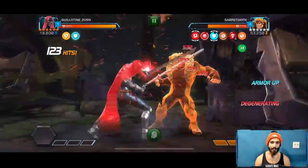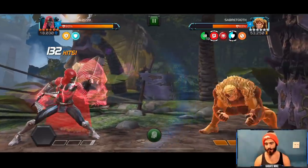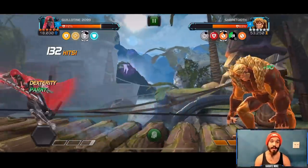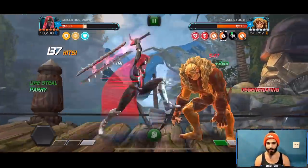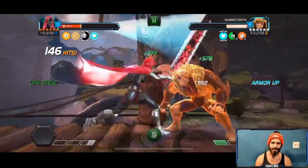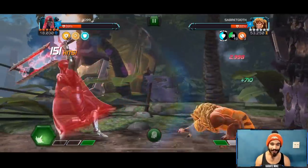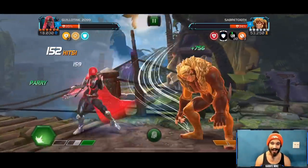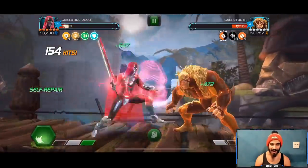Guillotine is so good for this fight for so many reasons. First, she completely shuts off the regeneration, which is a huge factor with this guy. The lifesteal is great too because whether it's no-retreat or block damage, you're going to be taking some passive damage - lifesteal keeps us topped up. We're also getting a nice power drain from the special one so we don't have to worry about his special two too much. We're just trying to nuke this guy down with the passive degen. If we drop below 15% health we get a beefy regeneration as backup.